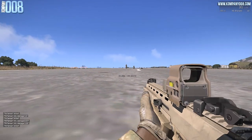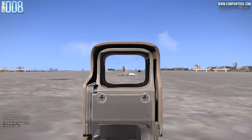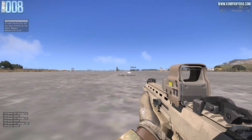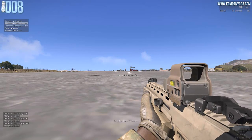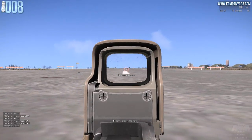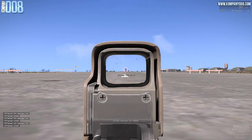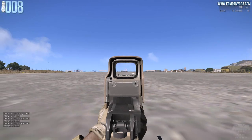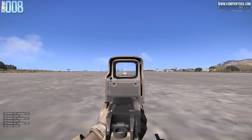The next sight is called the Mark 17 Holo sight, or holographic sight. It comes with the same 1 to 2 times magnification as the ACO, but it is zeroed to 0–300 meters, so you can efficiently engage targets beyond 300 meters. However, it limits your field of view a little more than the ACO, so it might not be the best choice for extremely close-range engagements — though keep in mind that in ARMA 3 you won't be getting into extremely close-range engagements all the time.